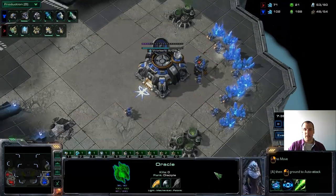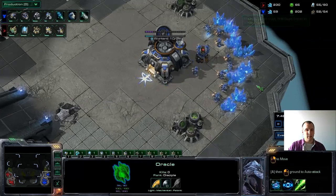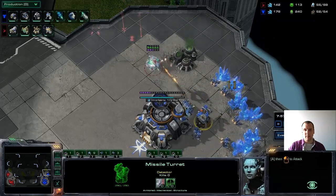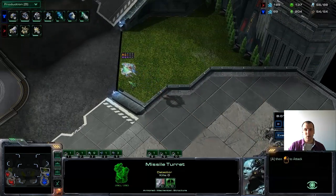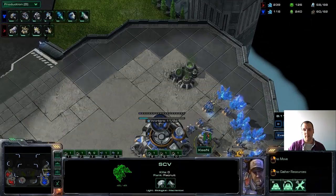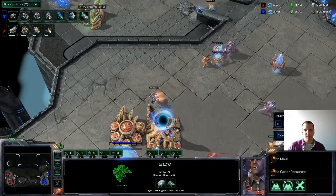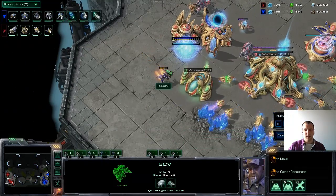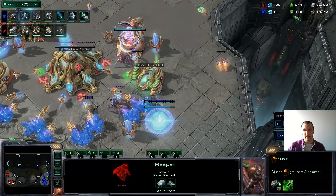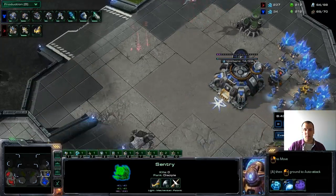No damage done by the air units. The oracle came out a while ago — I didn't follow it, but there were already missile turrets in place. He might actually get some damage done now — wow, so much damage taken. Next time he flies in like that, he's going to die. I assumed he'd pick off the ones on the side and get some free damage, but the range was too good. Actually, a very nice play by the Protoss player there — really aware of his range, which is exactly what he needed to do.